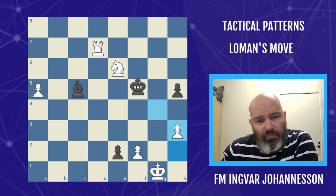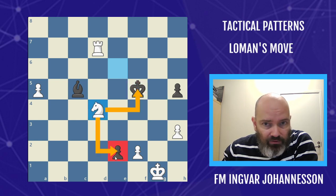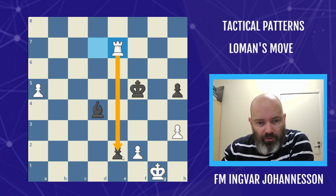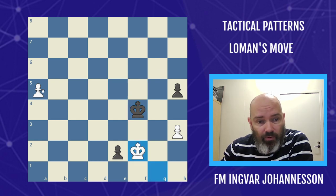The main line is to play king to f5, but then we can play knight d4 check. Black has to take this because otherwise we take the pawn on e2, so black takes and bishop takes d4. Now rook e7 — we want to start the pawn. Black thinks he can block the rook but will run out of luck. Once we take the bishop on e5 we've set up Lohmann's move: f4 check followed by king f2. We're in time to stop the pawn, and this one will queen first.